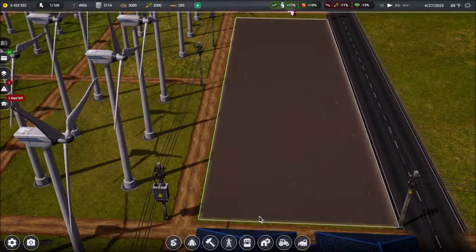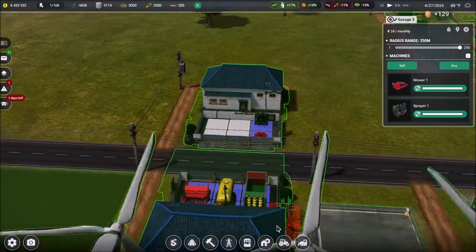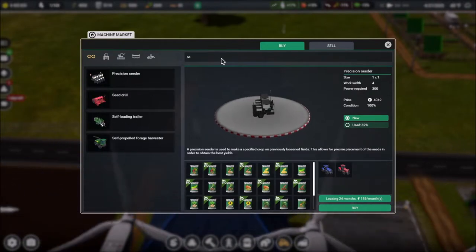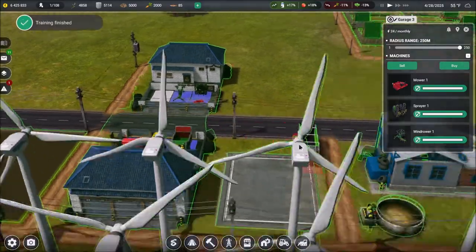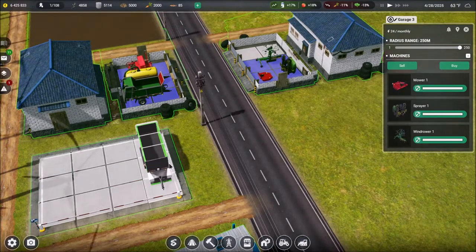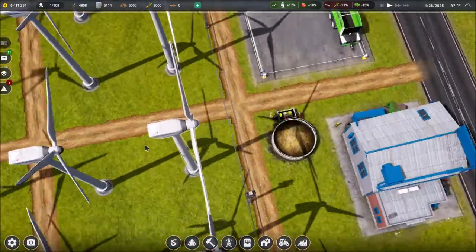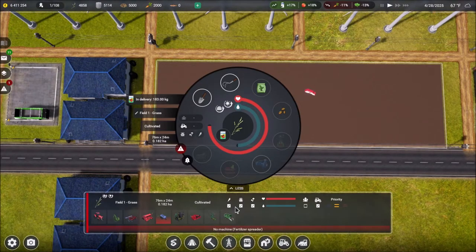We need a wind rower and the self-loading trailer. Let's go ahead and do the wind rower — that can go in garage three. The self-loading trailer is probably going to be too big. Can we fit it in there? No — you can see it needs three slots. Let's go ahead and put it over here. So we've got our mechanic, and he's got plenty within his radius. We've got our manure and slurry right there. We've got everything but the trailer with water. There's the error message before we even click on it — fertilizer spreader. So it will not use the slurry tank?